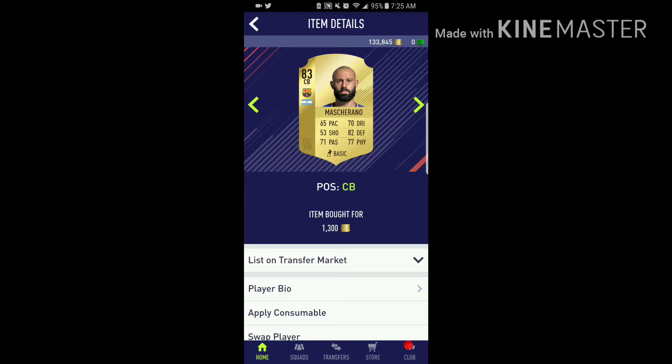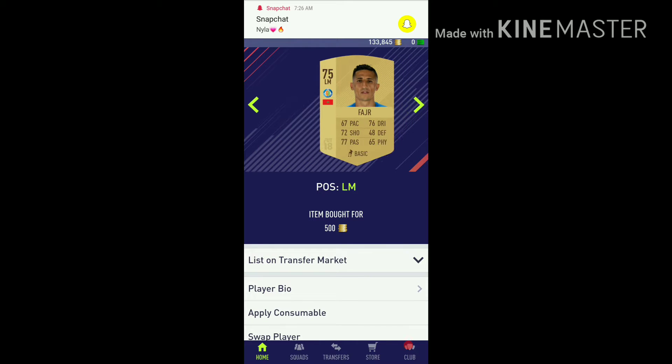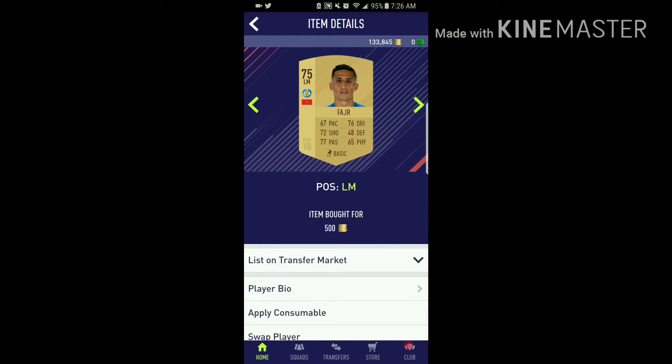For the Atletico Madrid pair, then we have Marcelano for Barcelona, then Miguel Torres Fernandez at 500 coins, Ruben Pardo, then we have Fajar, Calorini as striker, and then we have Montero.